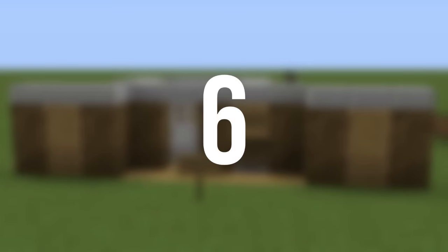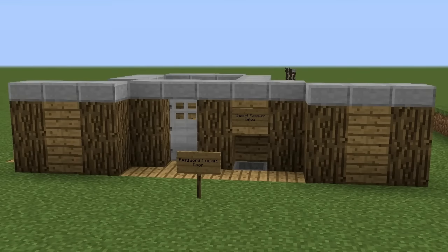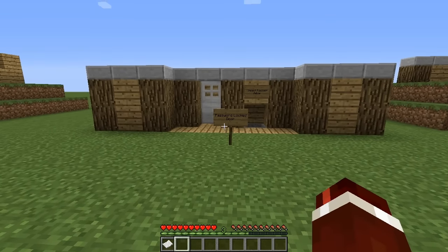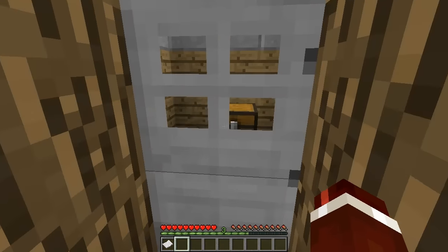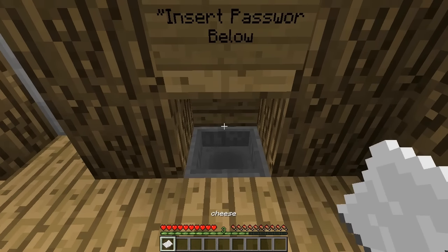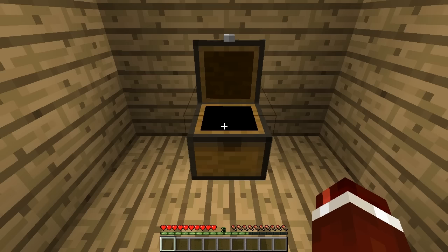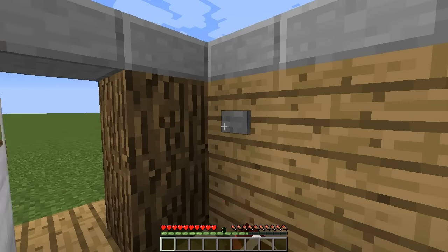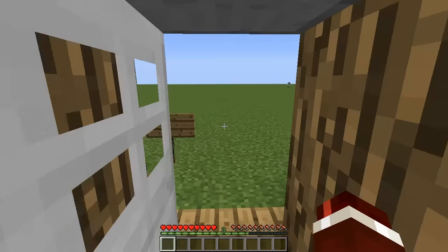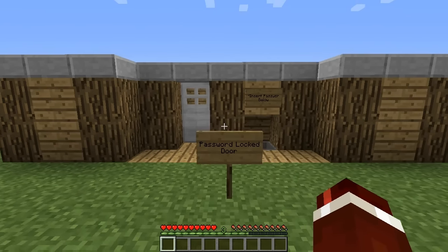Coming in at number six is the next step up from the combination lock: a password locked door. Why this is better is because a password has a lot more combinations than those levers, so it is much more secure and will keep your items a lot safer. How this contraption works is it uses a renamed piece of paper — in this case the word 'cheese' — and as you can see the door has now opened. There's also a button inside to open and close the door so you can quickly run out.